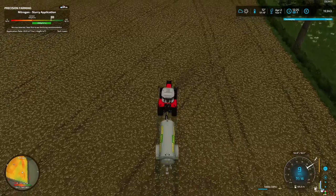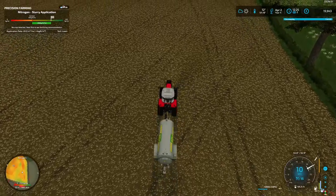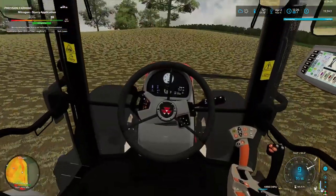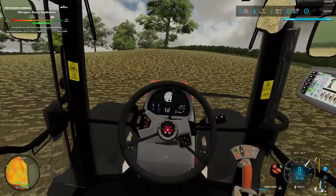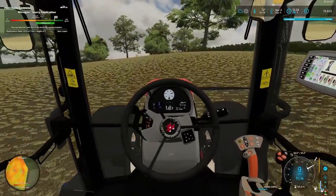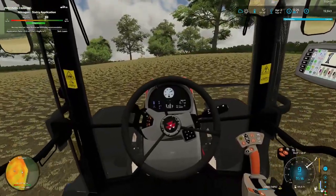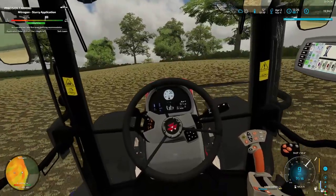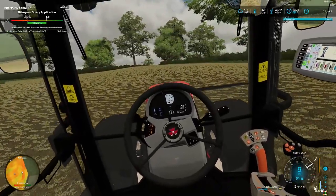And that is us — slurry spread in field 165. We'll adjust our camera and away we go. So we're pretty happy with the level of nitrogen there now. That should carry us definitely through second cut, and we'll probably have a light sprinkling after that to get us ready for a fourth cut.